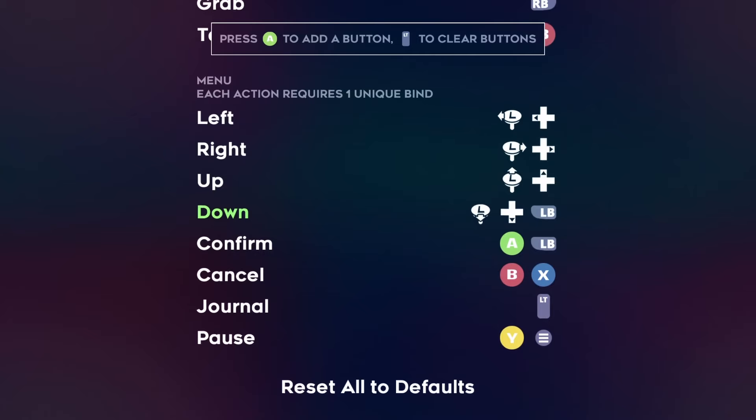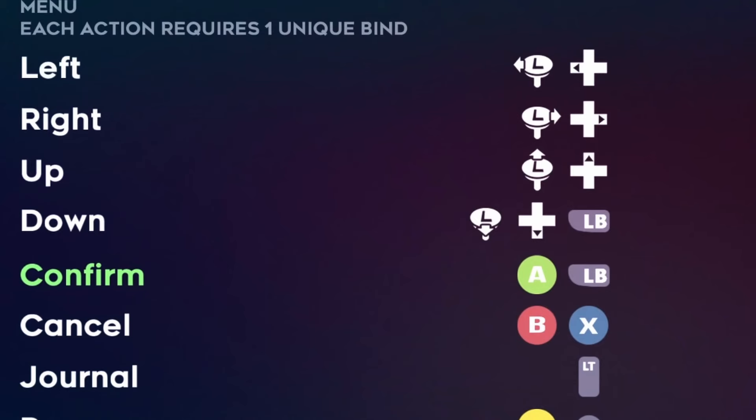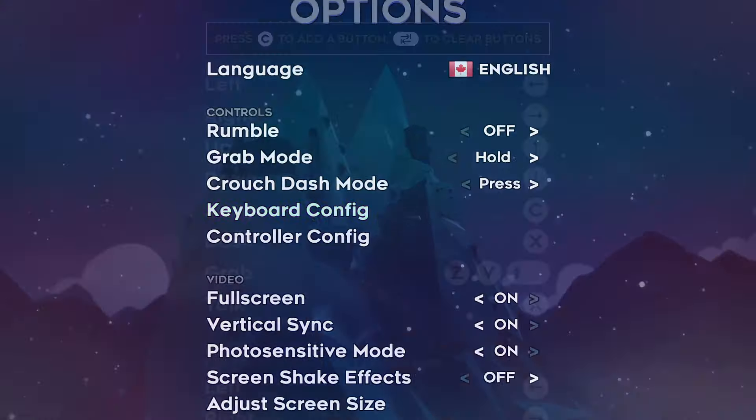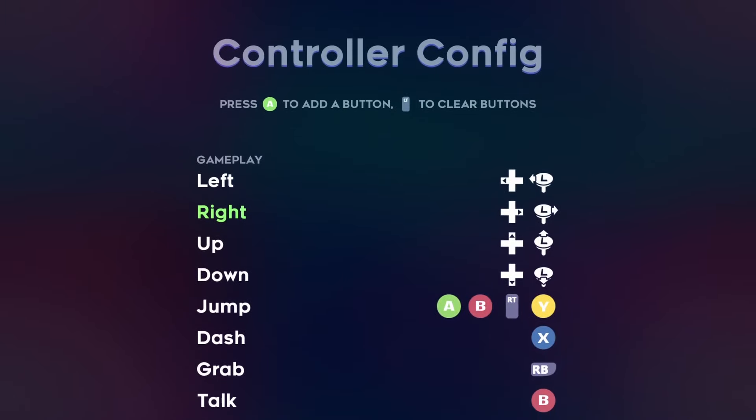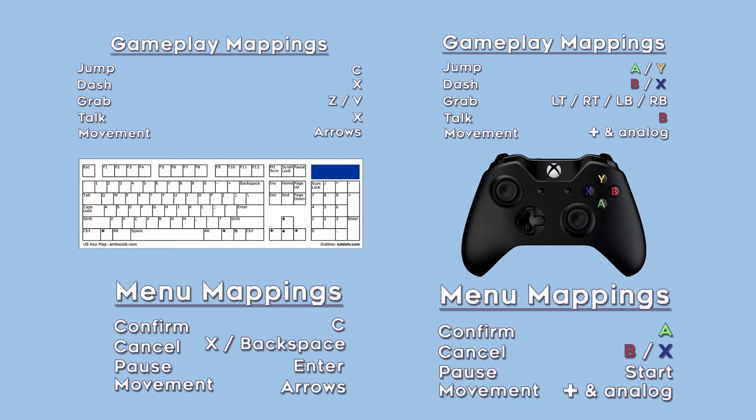Controls are completely up to you — there are so many ways to configure controls that will work even at top level play. I will merely be providing some common layouts for these two control methods. There are two kinds of mappings you'll have to be worried about: menu button mapping and action button mapping. This game gives you the option of changing how you can navigate the menu, and action mapping is what you're probably familiar with — just changing which buttons are grabbing or jumping.